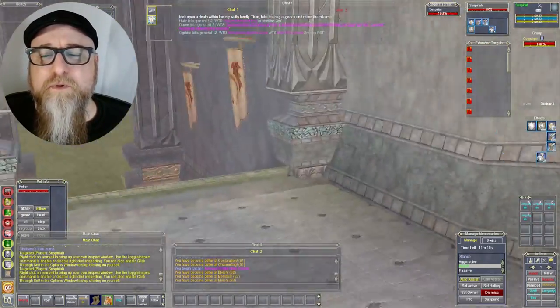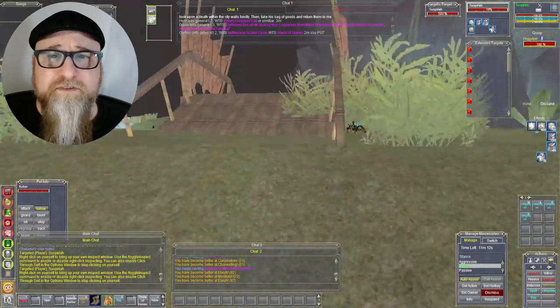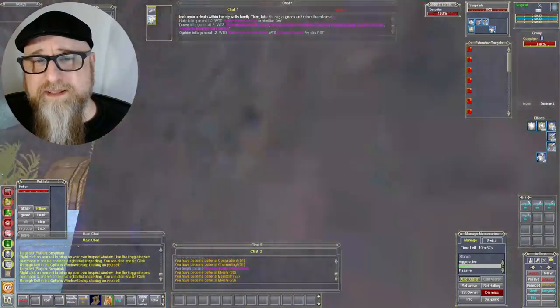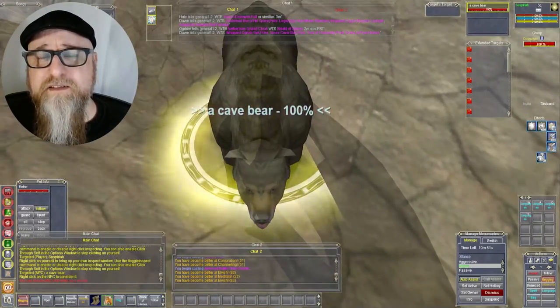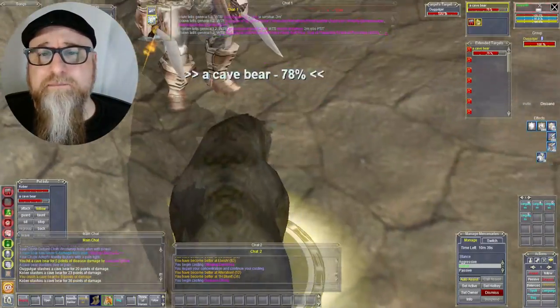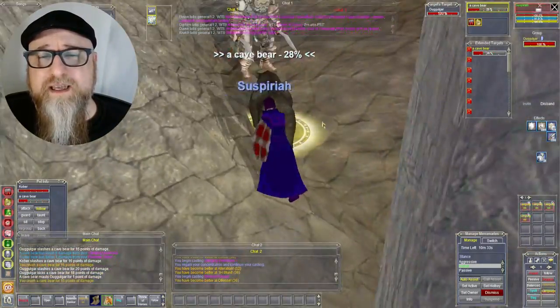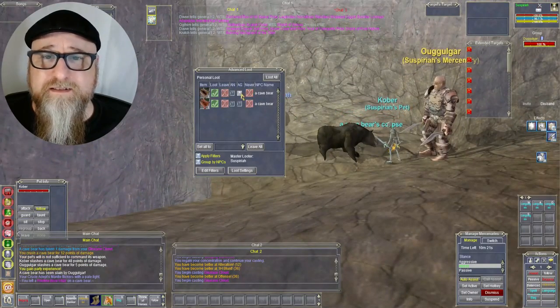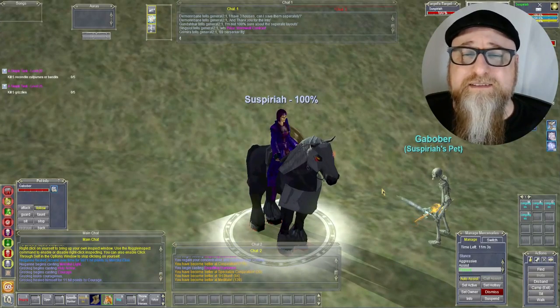Tip number four: try to find the bear caves in the Crescent Reach zone and kill some bears. If you're lucky, you'll get a couple of high-quality bear pelts, medium-quality bear pelts, and some marrow — all of that is great for trade skills, which leads me to tip number five.